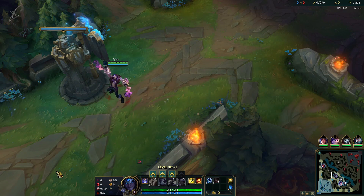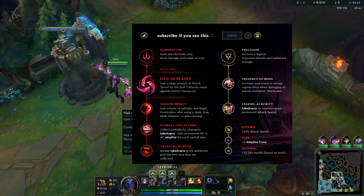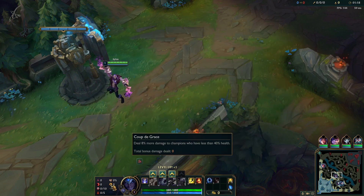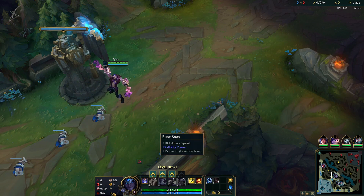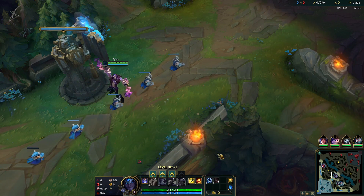Alright guys, today we are playing Freljord Purple Silas with Hail of Blades, Sudden Impact, Eyeballed Collection, Treasure Hunter, Legend Alacrity, and Coupe de Grasse. Also going the plus 10% attack speed — it's so hard to get there.